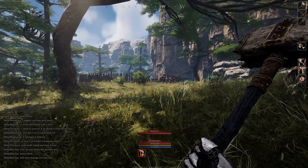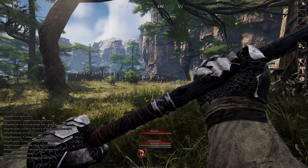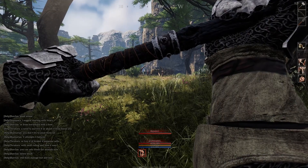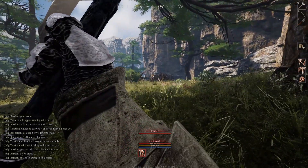The same applies for blocks. There's a block against thrusts where my hammer handle is kind of in the middle of the screen. There's a block for overhead attacks where the handle is pretty high up. And then there's a block for right and a block for left as well.